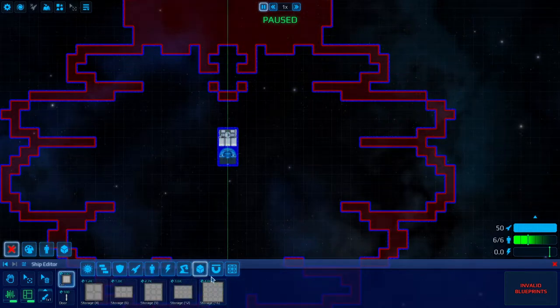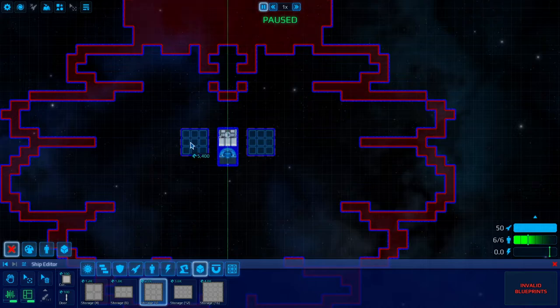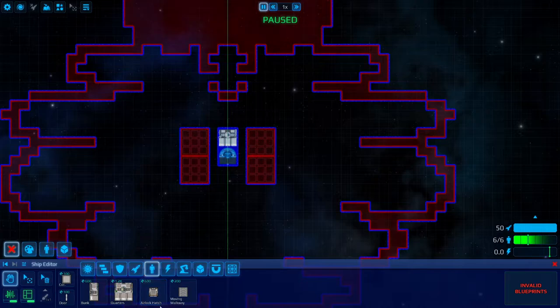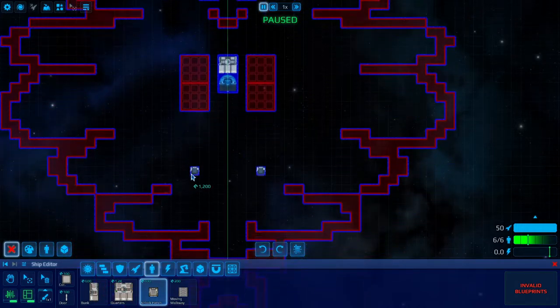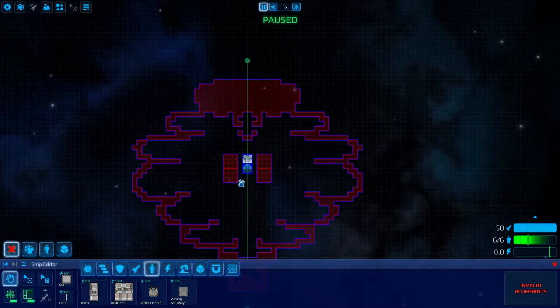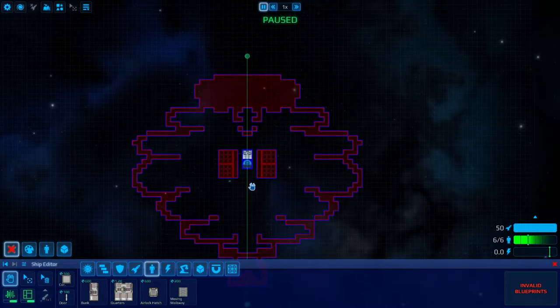Let's have some general storage and some airlocks right next to the starting compartments. So we can have maybe just a few general storage areas. I'll put in the airlocks. Because this ship is more vertical than horizontal, I think what I'll do is put in moving walkways on both sides and we'll concentrate on organizing our factory units from top to bottom.